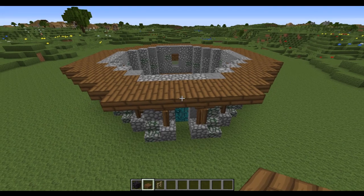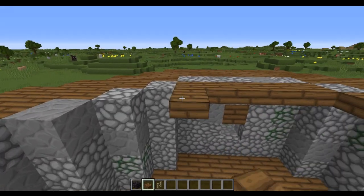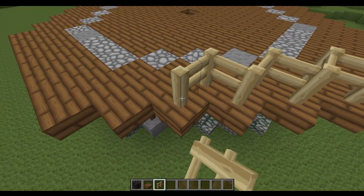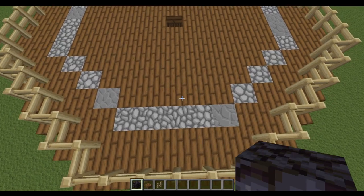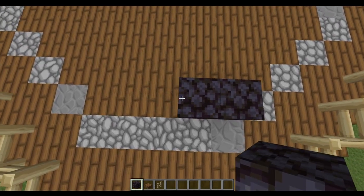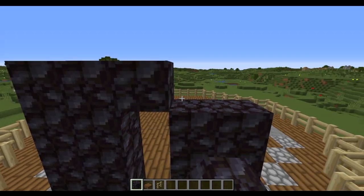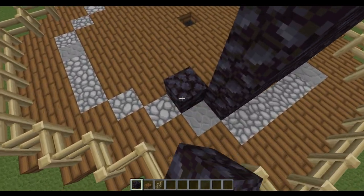Once you've completed that all the way around, come into the centre and bring in a floor right the way across. Just fill the floor in, leaving just the hole in the middle. When your floors are in place, surround the entire structure with some birch fences, going right the way outside all around the edge. Take your blackstone blocks, find where your front of the build is, and leaving a gap, come just in behind this stone section. Build this up at five high in total, leaving a three-block gap for the door. So you've got one, two, three, four, five, and bring that all the way around just inside.